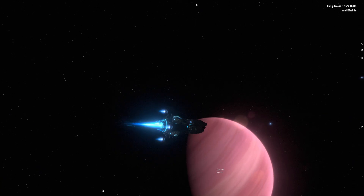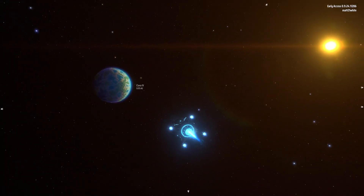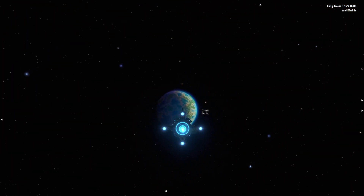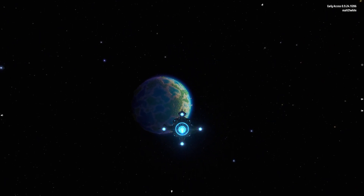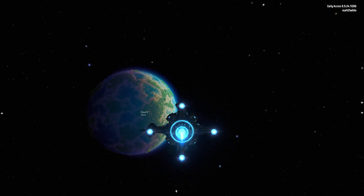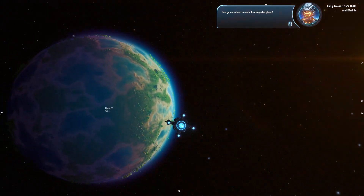So the main thing is we have to start on this planet, go to different planets, then eventually go to a different star system. Maybe you can build the Dyson Sphere first. I'm not sure how many Dyson Spheres you're meant to build — I've never even got off the main planet. Well, I've got off the main planet before. You are now about to reach the designated planet.